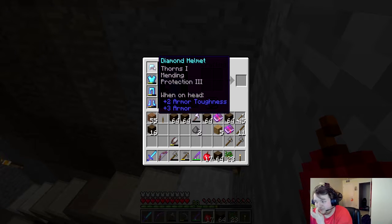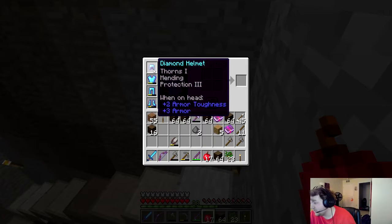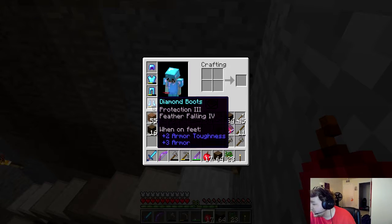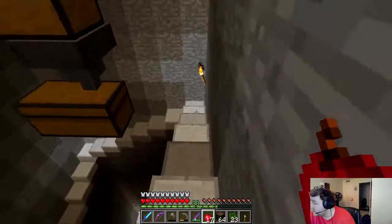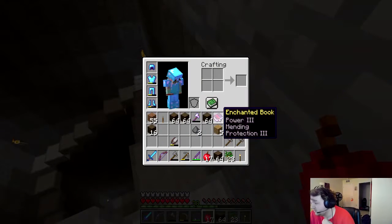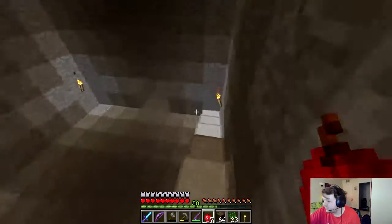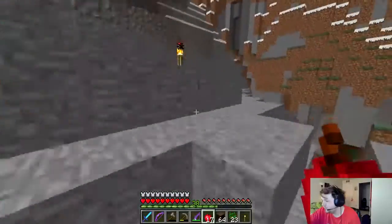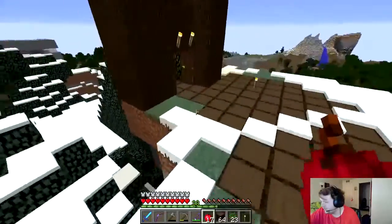Now on my armor I still have the thorns. All of them have protection 3. This one has feather falling 4. But this one has mending on top of protection 3. The mending that I have here is going to be added to one of these. I was thinking about doing it to my boots since it has feather falling. Maybe I should do it on my chest plate since it's going to be bumped up to protection 4. That's probably what I should do.